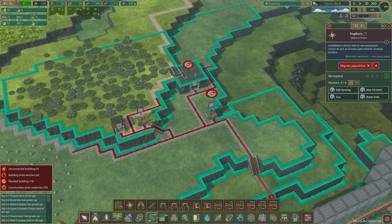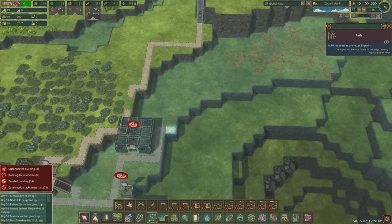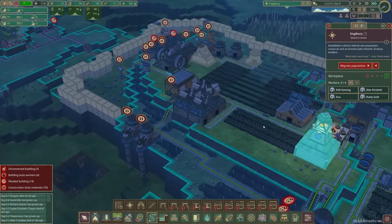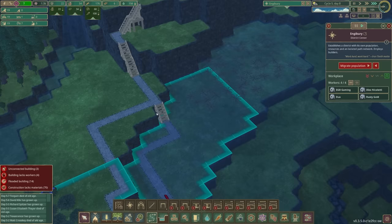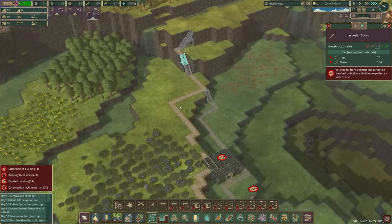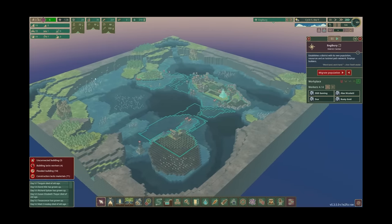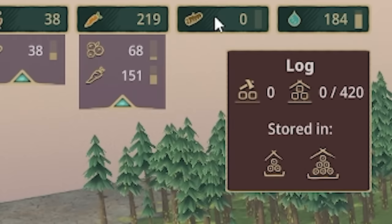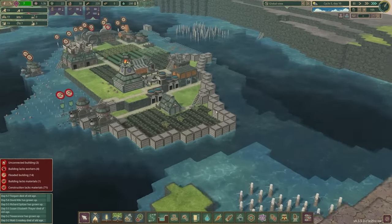If I click on our district center of Engibri, I can follow the line to see where we can place buildings. This is a bit of a scenic route — I could actually put a shorter route in. It'll cost me some stairs, but if I put stairs there and click on this, those stairs are well in range so Engibri will build those and that should extend the area. I'm not going to lie — I'm not a fan of the districts, I just want all my beavers to work together.